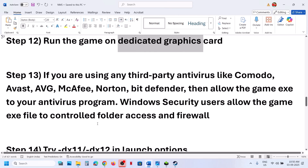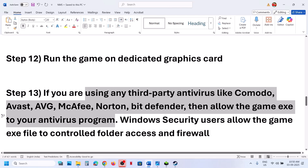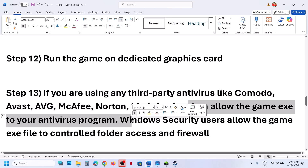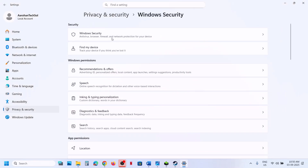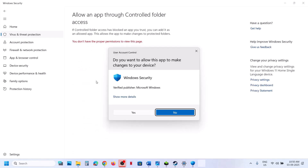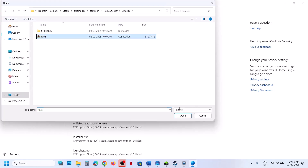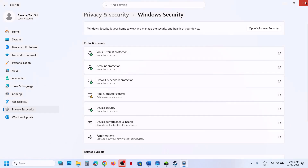If you are using a third-party antivirus like Avast, Norton, Bitdefender, or McAfee, allow the game exe in your antivirus program. For Windows Security, go to Settings, Privacy and Security, Windows Security, then Virus and Threat Protection. Scroll down to Manage Ransomware Protection, click Allow an App Through Controlled Folder Access, and add the game exe file.